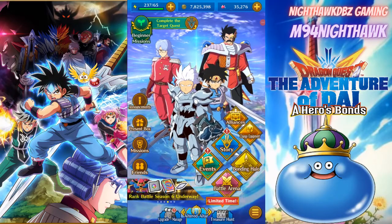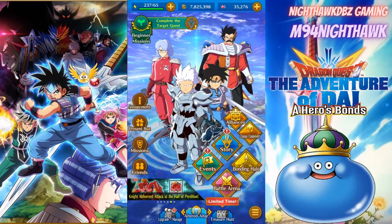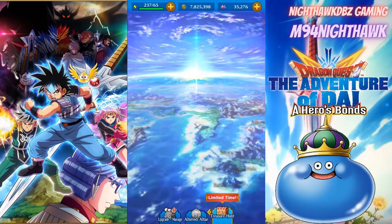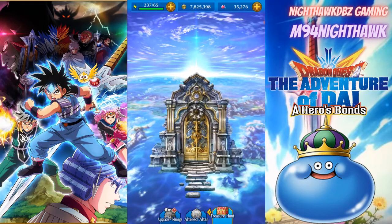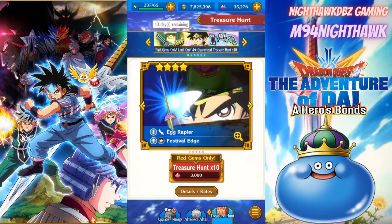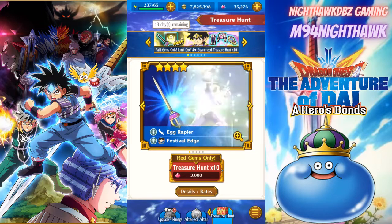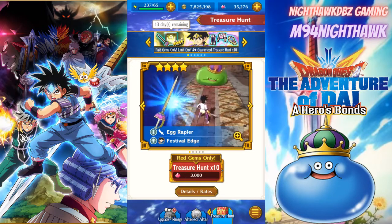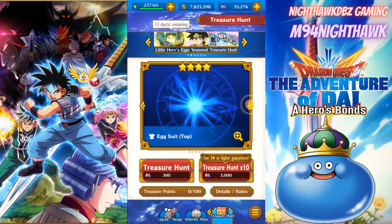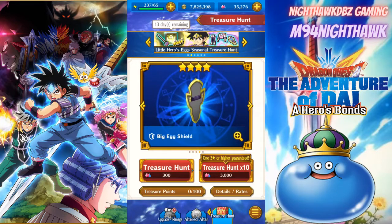Hey, what is up guys, Nighthawk DBZ here, welcome back to another Dragon Quest Dai: A Heroes Bond video. Today we got a lot going on — we got a new weapon banner, the Easter Egg Rapier for the new Dai character that's out. We're also going to be getting the Dai character today. The ultimate has like an egg that pops up, and we also got the new outfits — the egg suit top, egg suit legs, and the big egg shield, which looks pretty cool.